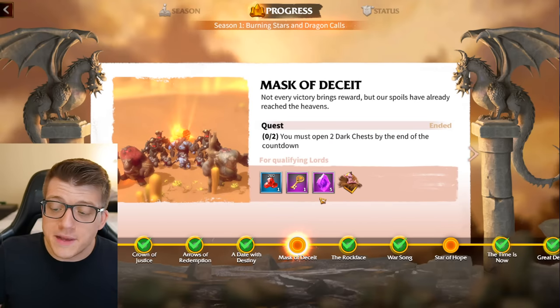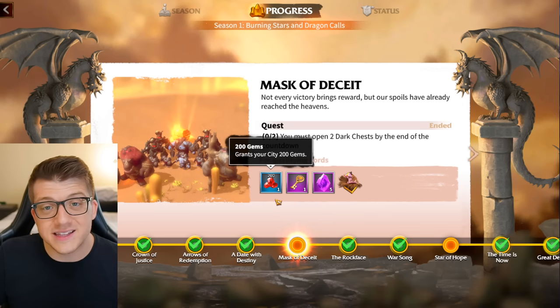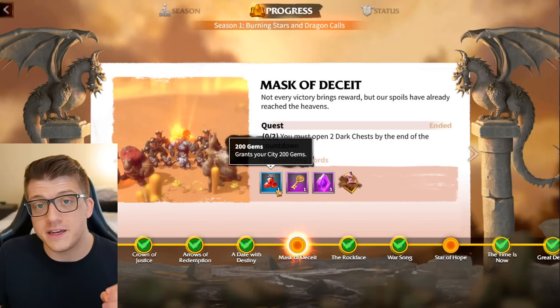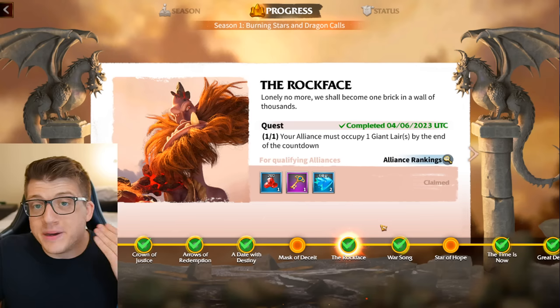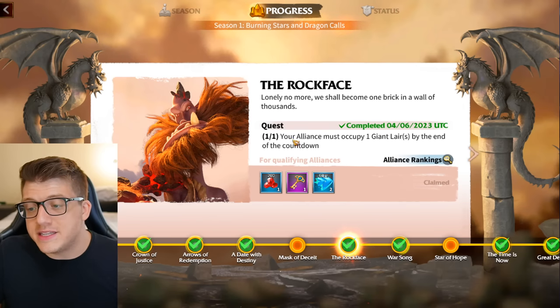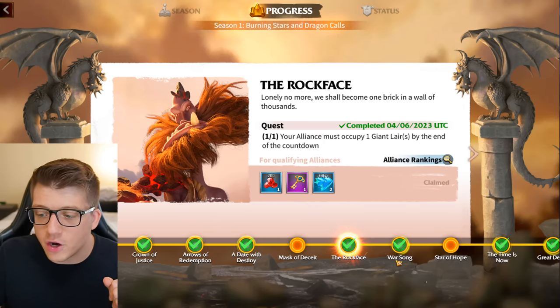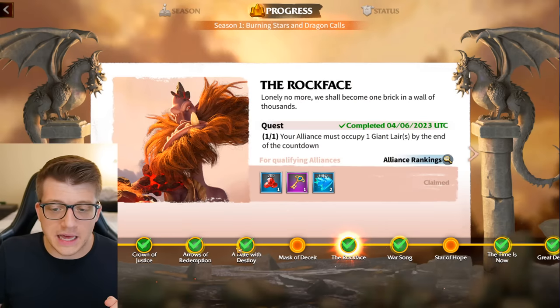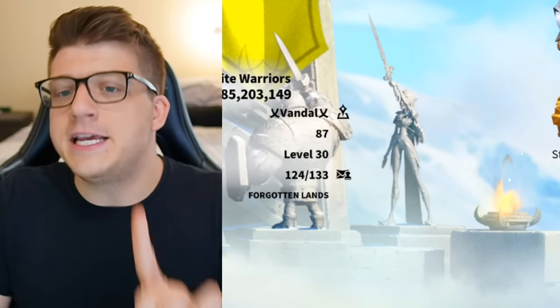Pay attention to these milestones because every single one gives you gems, gold keys, artifact keys, or speedups — all for free. For example, the Mask of Deceit reward gives 200 gems, which is premium currency, and I actually missed it and you can never go back to get it. Gems are going to be very rare so make sure you get as many of these for free as possible. Keep an eye on these different chapters; if you're in an active alliance, a lot of them you'll just get for free.